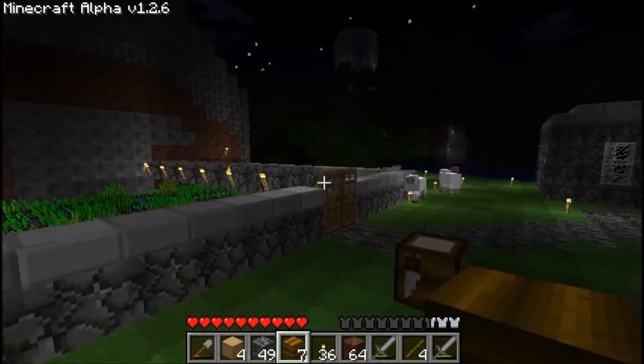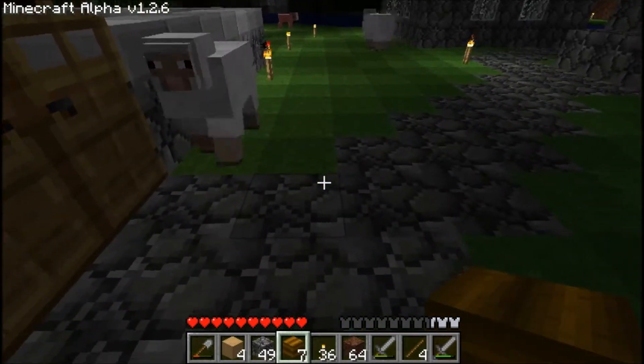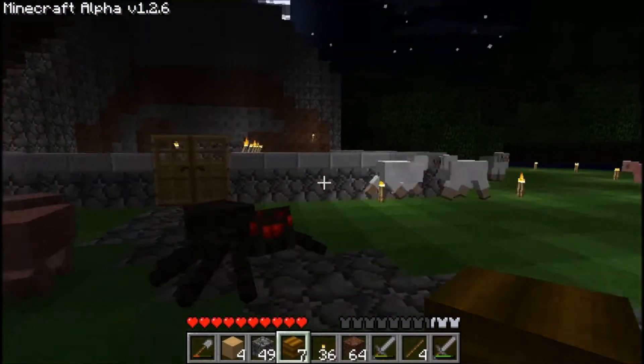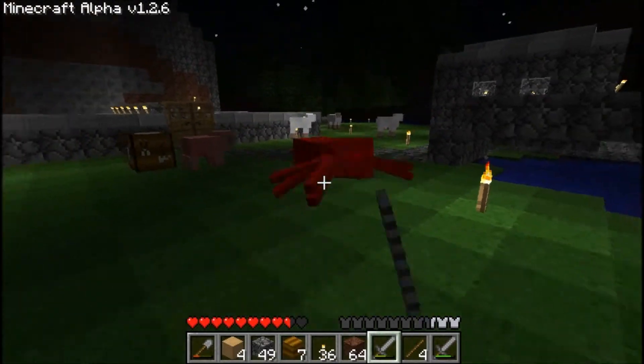So here you go. This cobblestone texture came out really nicely. I absolutely love this new cobblestone texture I made. Ow — dirty spiders! Stupid idiots!